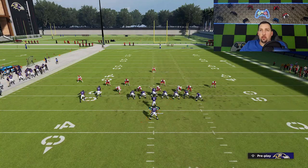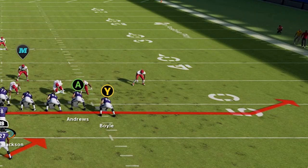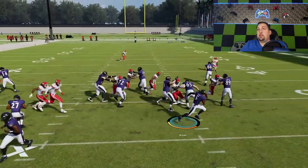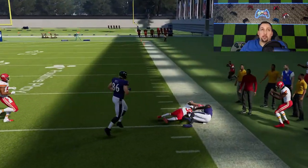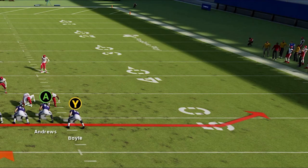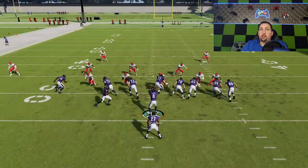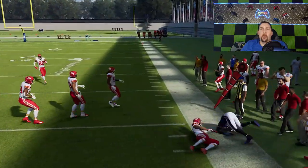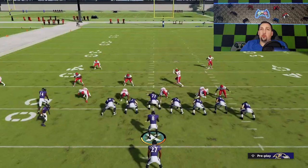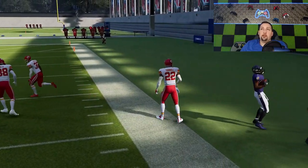When it comes to running the jet pass fake zone, cover three and man coverage are the best looks. Typically the only time I run this play is when there's no cornerback outside of the tight ends — I'm very selective. Cover three is a good look: that cornerback will drop back immediately, giving me an opportunity to turn up the field. The type of look I'm talking about is where there's no cornerback — it's kind of like no man's land. Any time I see this, I'll immediately go to it, getting the ball to my 97 speed guy on a full sprint to the edge for explosive plays.